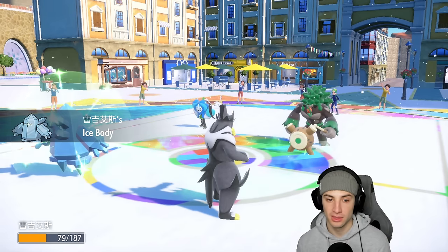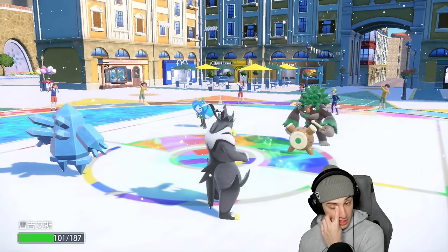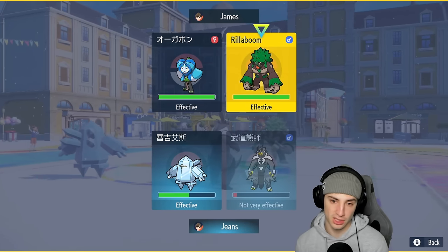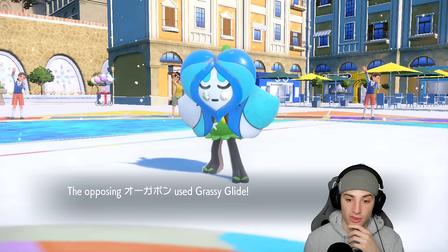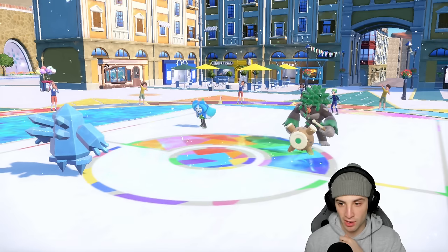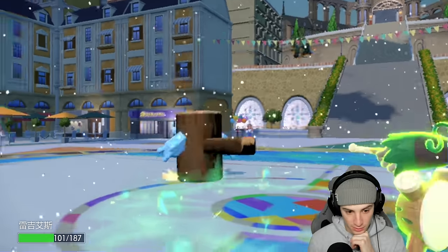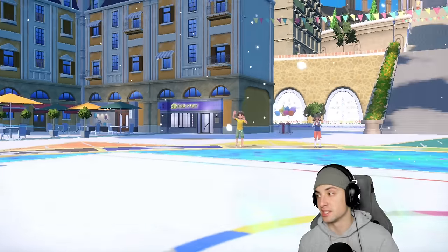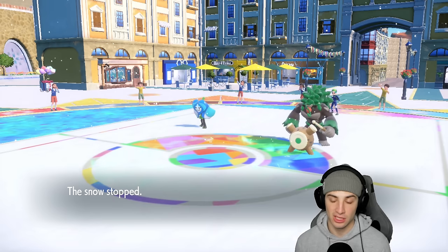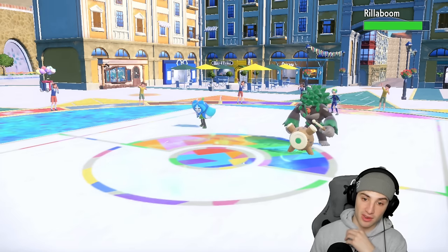A bit too bulky of a Reggie Ice! They could Grassy Glide me and I go double Sucker Punch into Ogerpon. Rillaboom outspeeds with Grassy Glide — we don't have Aurora Veil up. They go for Wood Hammer and Reggie Ice just gets snapped on. Snow is gone, I only have one Pokemon left — maybe should have brought Landorus in last turn. Choice Scarf Landorus is my only option, probably have to go into Flying Tera.